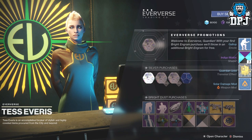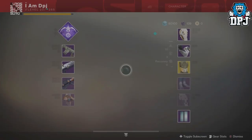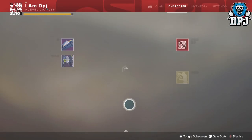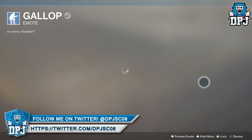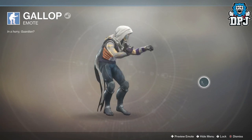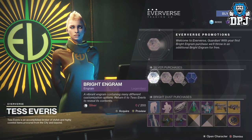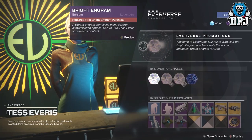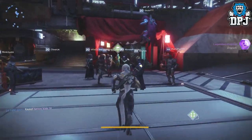From the bright engram I got the Gallop emote, the Indigo Matrix shader which is amazing, Guardian Gold, and another mod. Let's have a look at that Gallop dance - I'm guessing we're riding a horse or a little pony here. I don't know if it's worth a whole lot. If you paid for these and got something like that out of them, I'd be pretty upset to be honest.